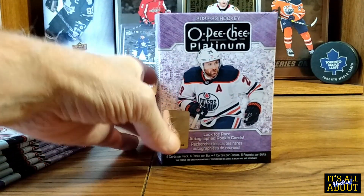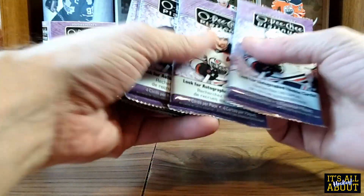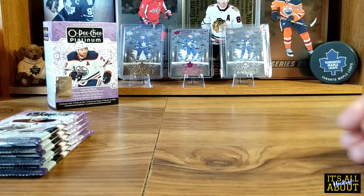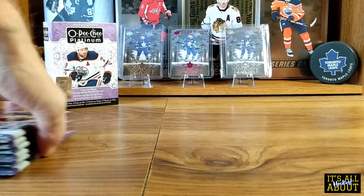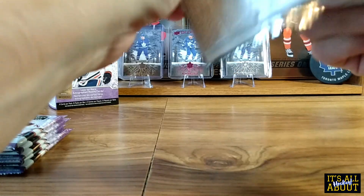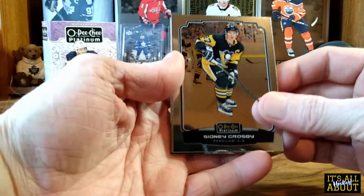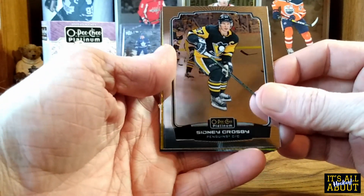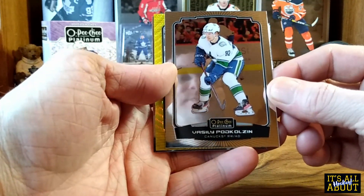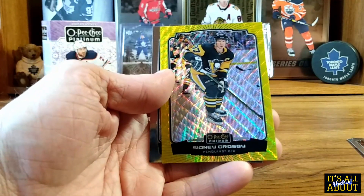On the cover there is the purple, which also looks very cool. One, two, three, four, five, six packs. Beautiful looking cards — Sid the Kid base, Todd Colson base, and we've got our first neon yellow Surge, also of Sid the Kid. That's very cool.